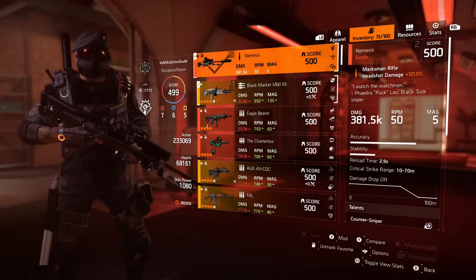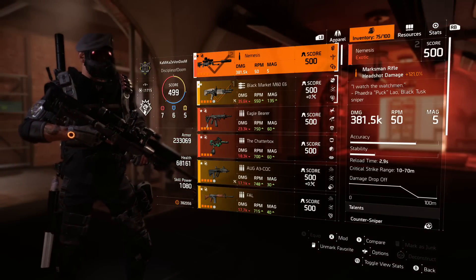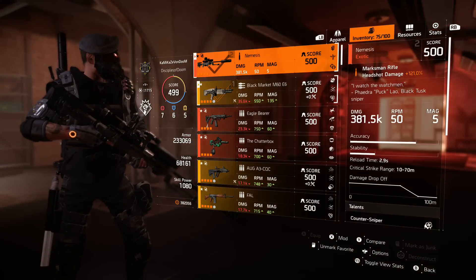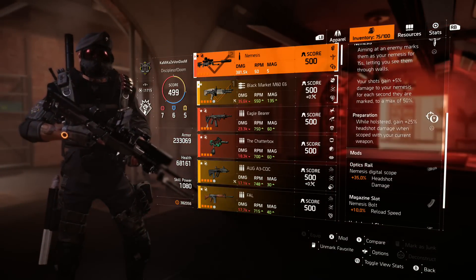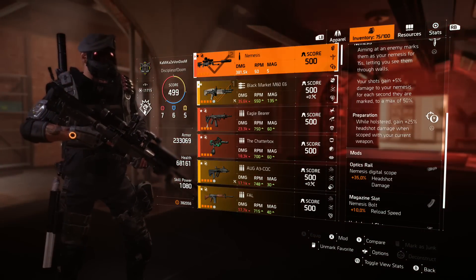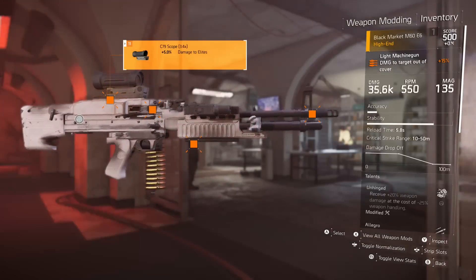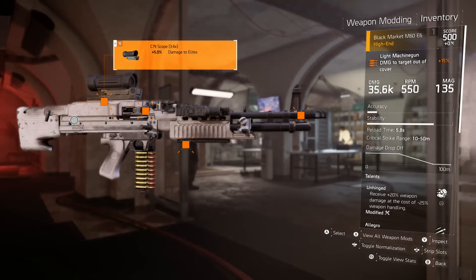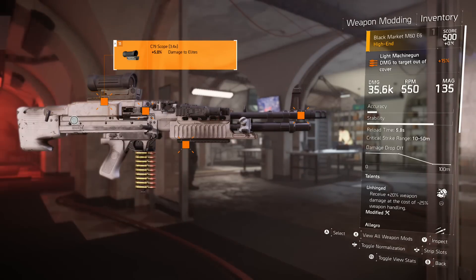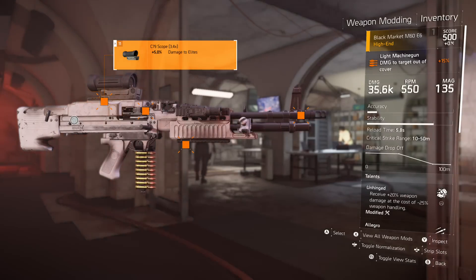For the secondary I'm running the Nemesis, fully maxed out at gear score 500 — right now I'm at 381.5k base damage, which isn't bad; it will be improved with Title Update 5. The reason I'm using the Nemesis is for the Preparation talent. Preparation is the holstered talent for the Nemesis and grants 25% headshot damage to your current weapon that is scoped in. The way around that is I am running a scope on my M60, so when it says 'scoped in' you just need to ADS — hold down the left trigger.